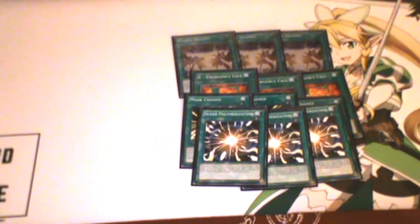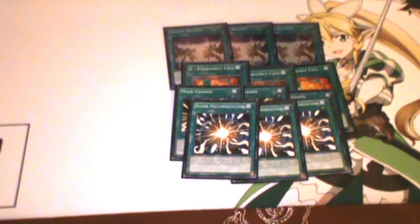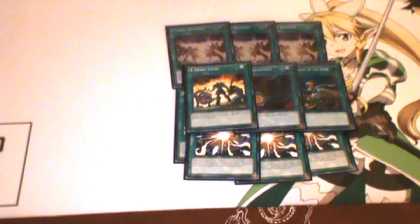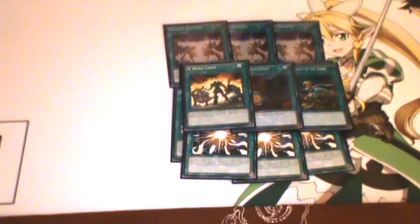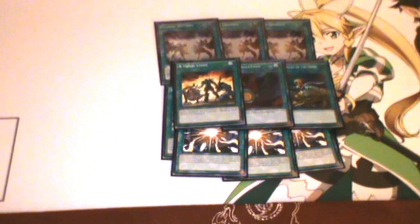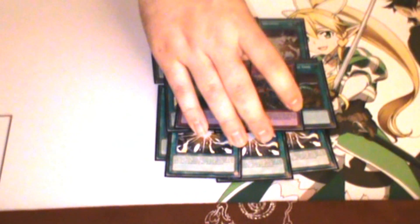I also play Starving Venom Fusion Dragon in this build, just in case I go against a dark attribute deck. For one-offs: one Reinforcement of the Army, one Polymerization, and one Hero Lives. I kind of wish Hero Lives was back at three but it would make heroes too busted, so keeping it at one is probably the smartest decision Konami made. Lastly, two trap cards — two Infinite Impermanence. I'd play a third but I'm a bit tight on budget. That's it for the main deck.